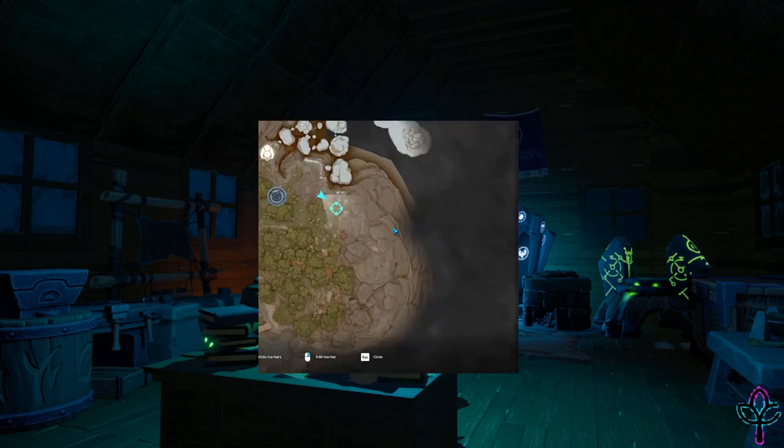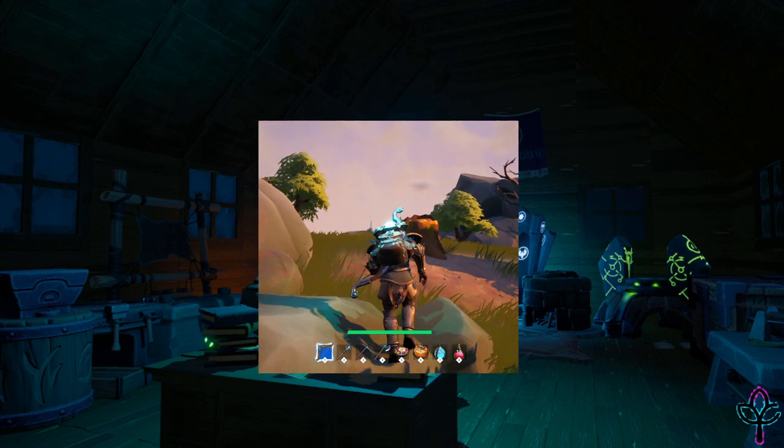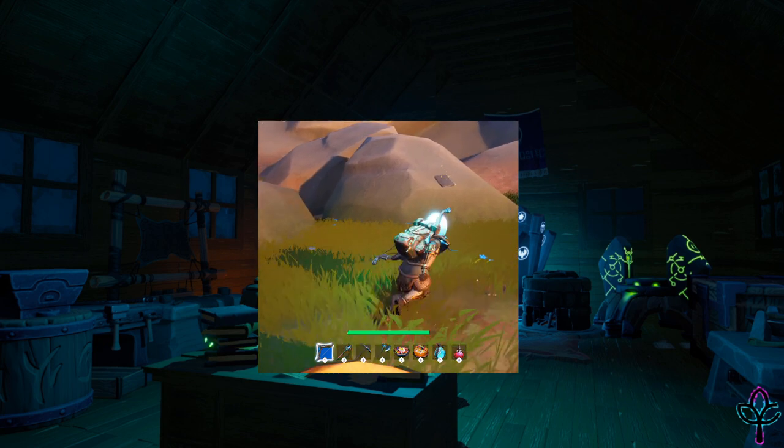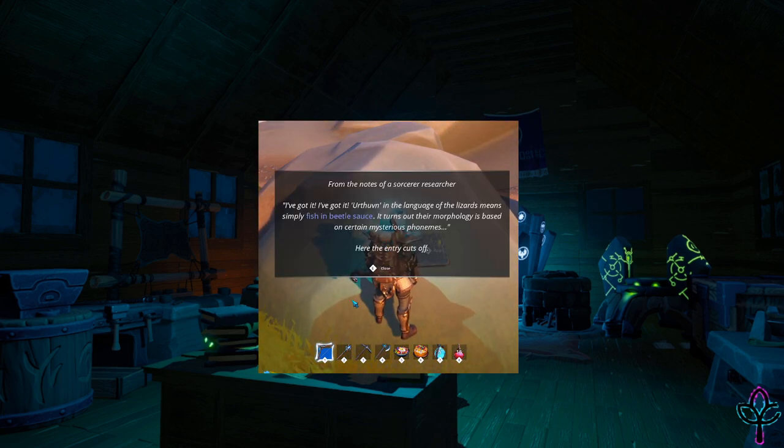The third is sitting on a rock in between the ice area, teleporter, cursed camp, and a dead tree. This tablet teaches you that erthuven means fish in beetlesauce.